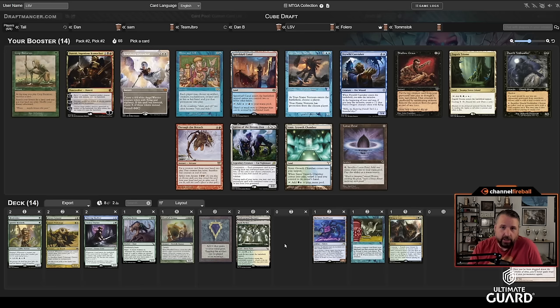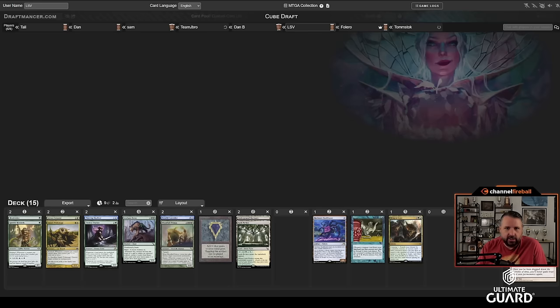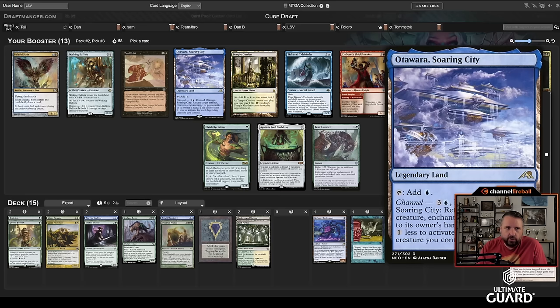I don't really have the right lands yet, but we'll work on that. There's Show and Tell — not really into that. Feywild Caretaker, True-Name Nemesis, Lurus — I think this is a Feywild Caretaker deck. I've got a bunch of acceleration: Ignoble, Sylvan Caryatid, and Mox. Flashing it in isn't crazy — you end up with the initiative right away. It's just good in these blue-green decks, passing a Dauthi Voidwalker, a Zagoth Triumph, and Alluras.